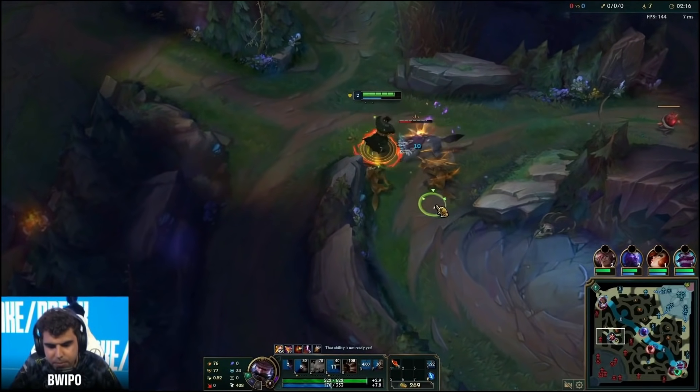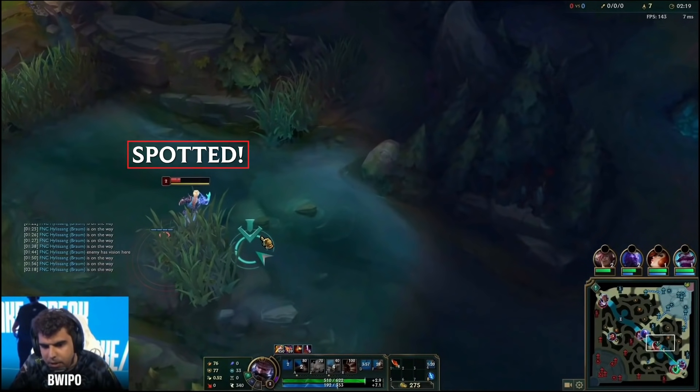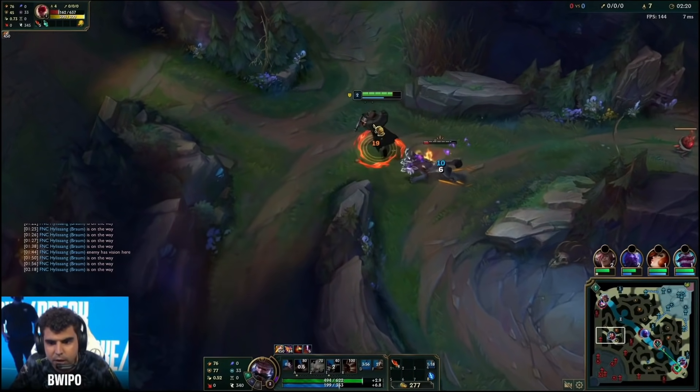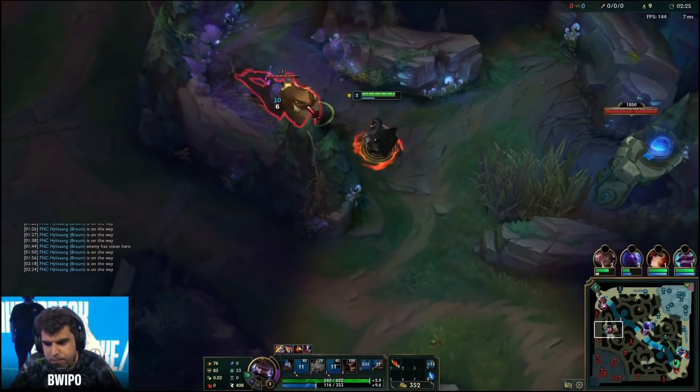While Bwipo is doing this, Lee Sin is pathing over the pixel brush — this is where the control ward is, and this is why it's so helpful. It notifies not just Bwipo but also the bot lane and mid lane. They converge onto Lee Sin and get his flash. After this, Lee Sin has just one camp left.